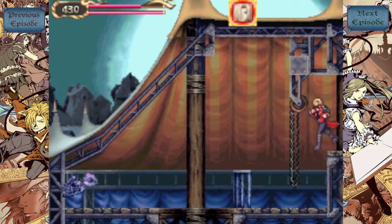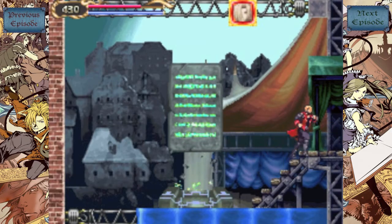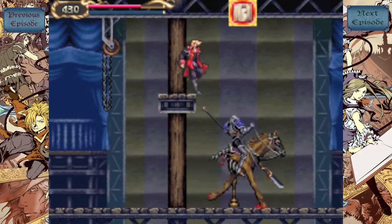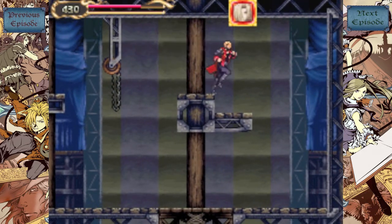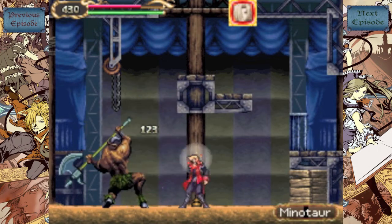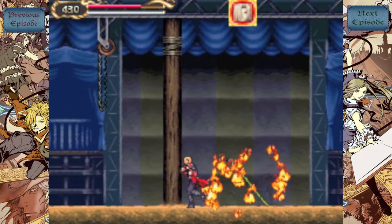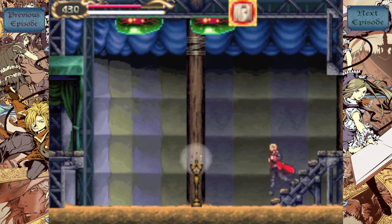I hate this area so much. The enemies here are a pain in the ass. There are many frustrating obstacles, the music infuriates me — oh my god, I just absolutely hate this area. But thankfully, the Alucard Spear is godlike, so this will make getting around this area relatively easy. Just look at that damage the Alucard Spear gives off — it is so good.